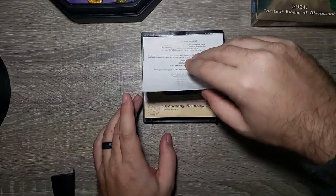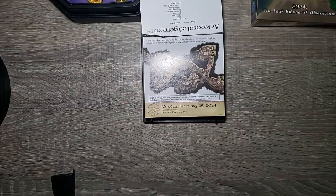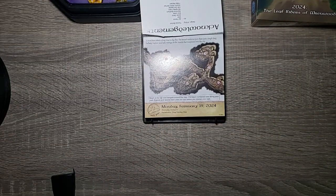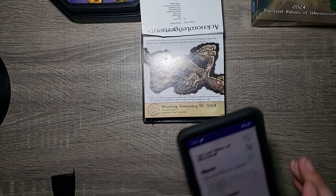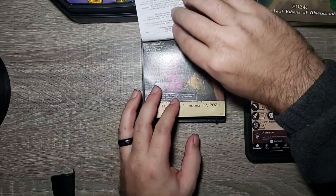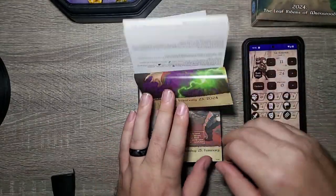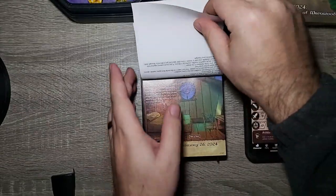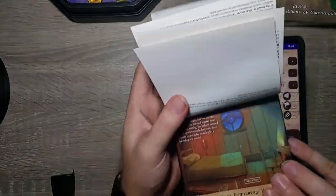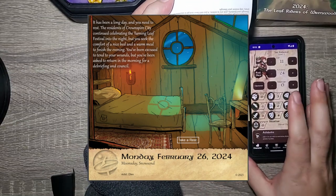That should bring us to this week's adventure where we are playing as TAC — TAC Redwind. Go ahead and reset all our stuff. That brings us to today, Monday, February 26th.